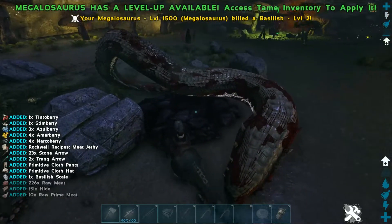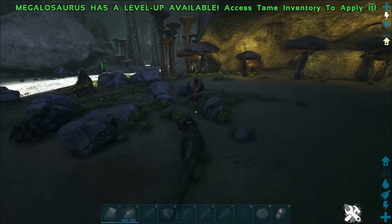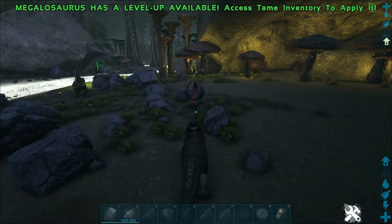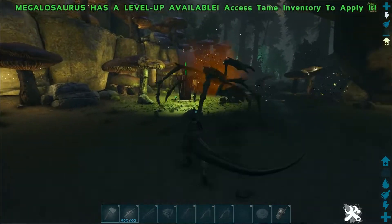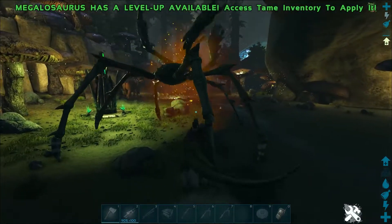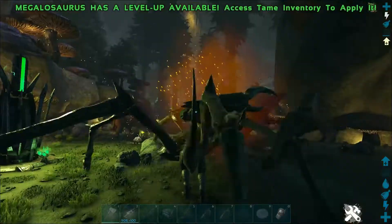You'll definitely get at least 60-odd organic polymer on official, and on small tribes I know I've definitely gotten over a couple of hundred polymer from crabs. I'll kill this alpha crab over here as well, to show you that you do get more using the megalo — this shouldn't take too long being on a level 1,500 megalo, which is just a little bit overpowered.